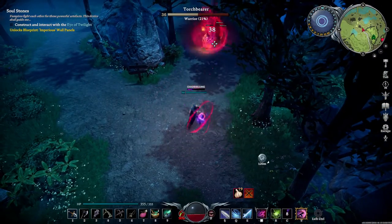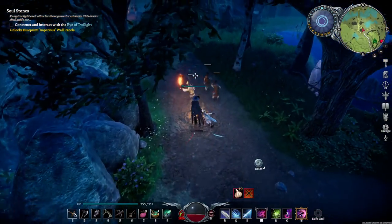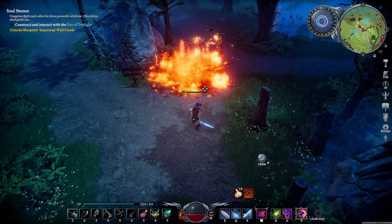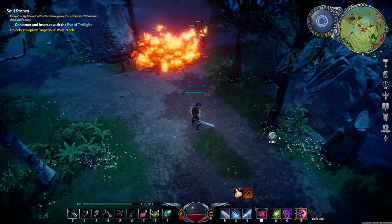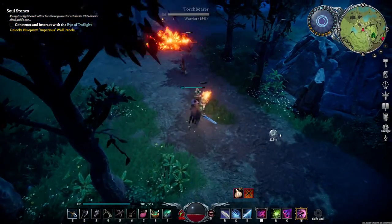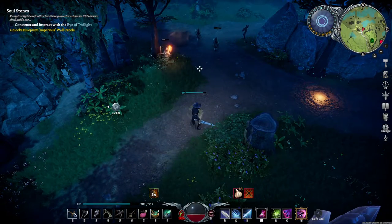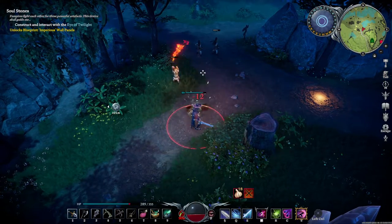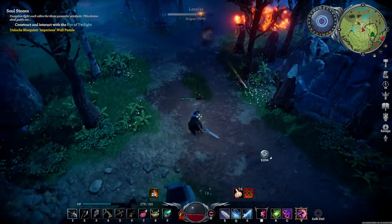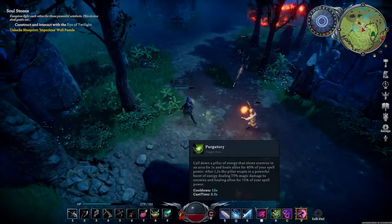First, let's annoy these guys and take some damage. I just killed your buddy. Hit me a bit. Now we've been on fire, and the spell that I feel like is underutilized a lot is Purgatory.